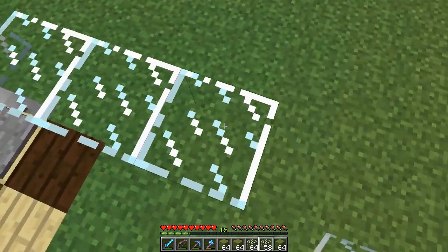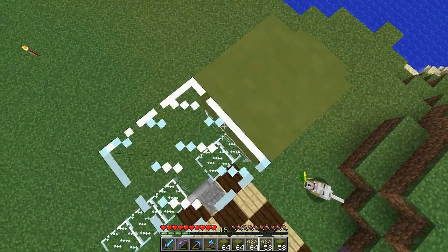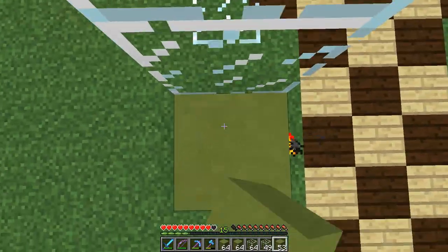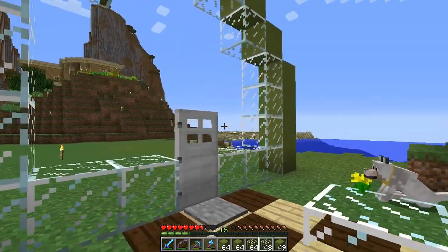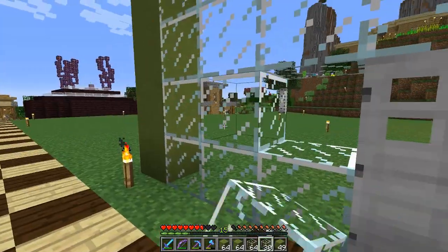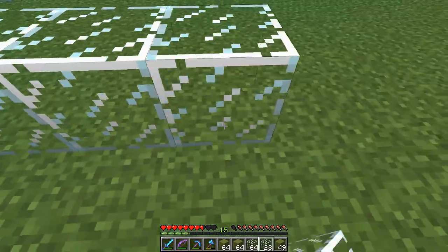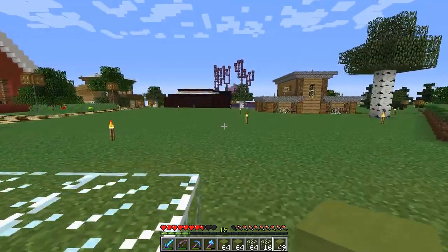So it's going to go three out on both sides, then it's going to go up three, and then these green things are going to follow it up as well. These are going to go up all the way until about right above the door. And then we just need to do the same diagonal pattern on this side as well. On the side, we're going to go 1, 2, 3, 4, 5, 6, 7, 8, 9, 10, 11, 12, 13 back. I think we're going 13 back.